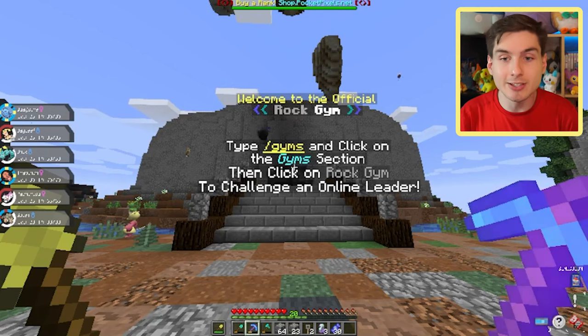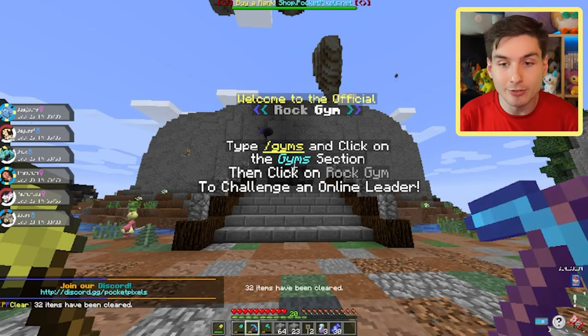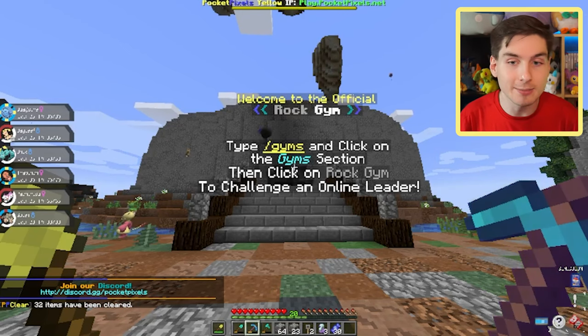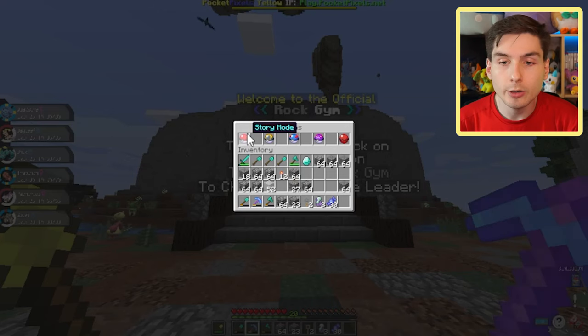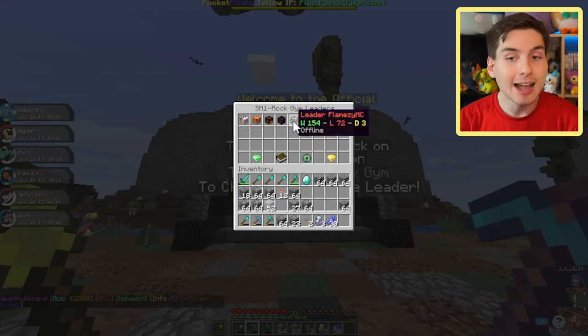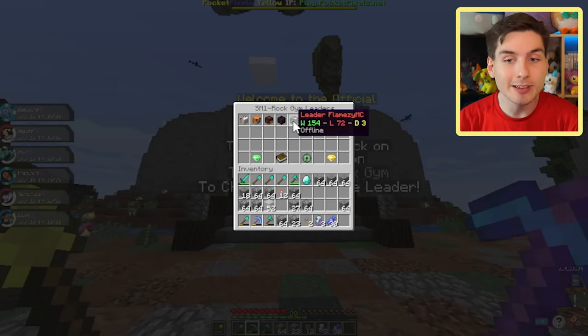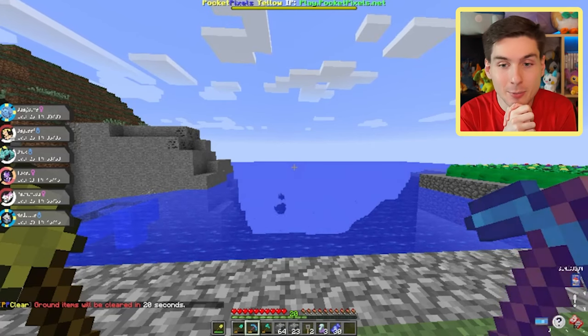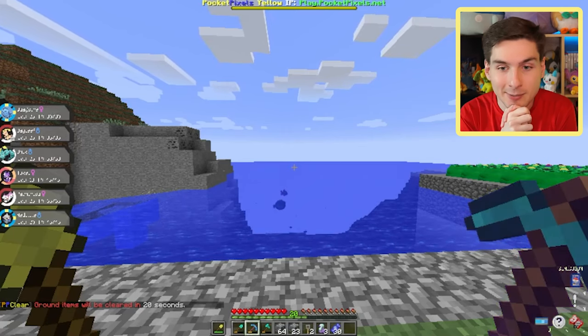I'm not going to lie, I am pretty nervous to take on some gyms. I did get mollywhopped in the first episode, but in fairness I wasn't ready with typings and Pokemon back then — but now I am. We're going to do the story mode gyms and start with gym number one, the rock type gym. I remember losing to Flames the MC, but the only available gym leader right now is Wealthy Wizards, so we're going to take them on. They have a win-loss record of 219 wins and 171 losses with two draws. We've joined the waiting queue, so it's only a matter of time now.